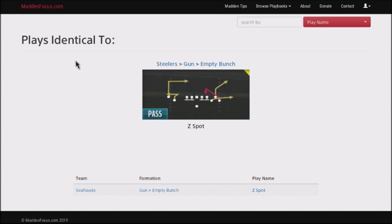I'm finding this is extremely difficult to stop, and it has a lot of those bunch formations that opponents like to use online. But since it's an empty set, it's going to give your opponent a different look and he's not going to make the same type of reads. We're going to be taking a look at Z's Spot, and this play is very effective primarily because there's a delay with the spot route, with the red route, and it allows you to attack your opponent in a different area of the field and harass him.